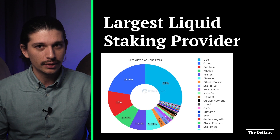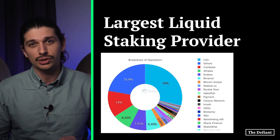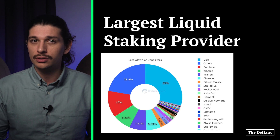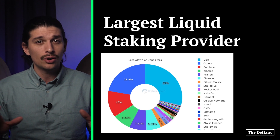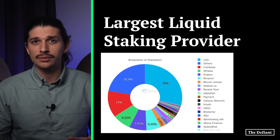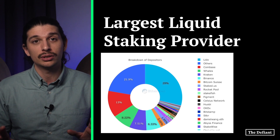Now, Lido isn't without its critics. It is by far the largest liquid staking provider. Ethereum researcher Danny Ryan has warned that this could make it vulnerable to censorship demands and other abuses of power that blockchain technology was developed to circumvent in the first place. There are alternative protocols that offer greater decentralization, because ownership of Lido's governance token is concentrated in the hands of the Lido DAO, whales, and venture capitalists. Also, the selection of node operators is made by a relatively centralized organization, which is a point of weakness in the eyes of decentralization maximalists.